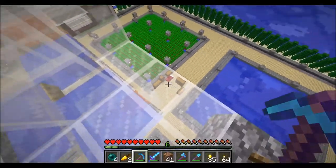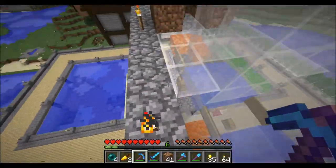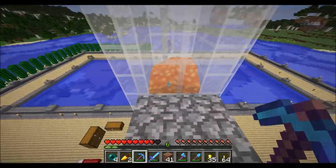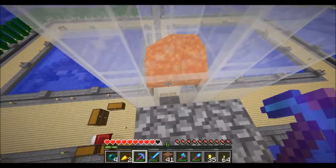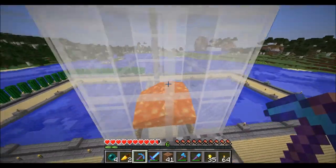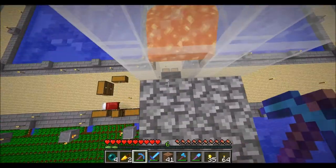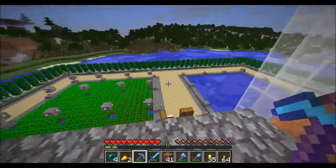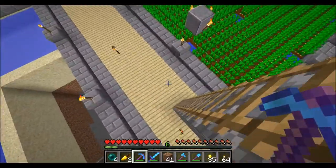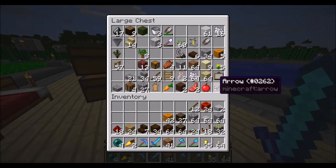The only problem with the spider separator is the lava here — mobs are supposed to fall through and burn to death, and it works for some mobs. But witches have fire resistance so they won't die, and some mobs with armor won't die either. So that's a problem with it.